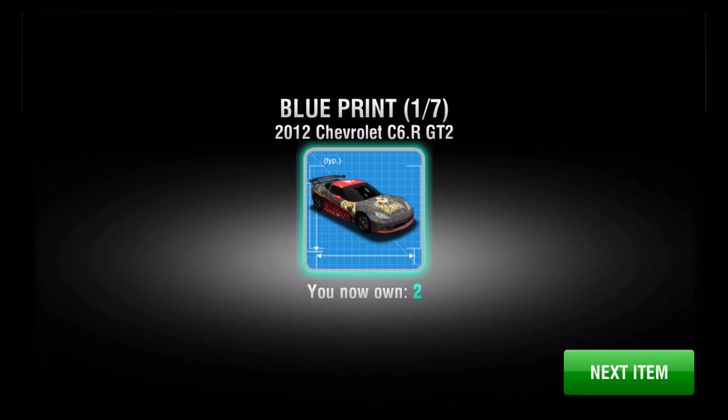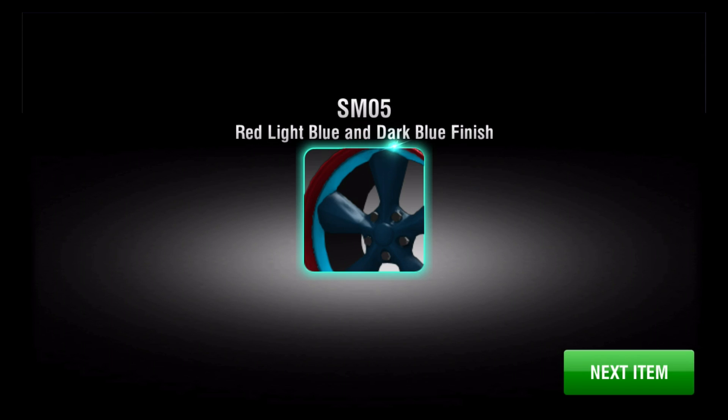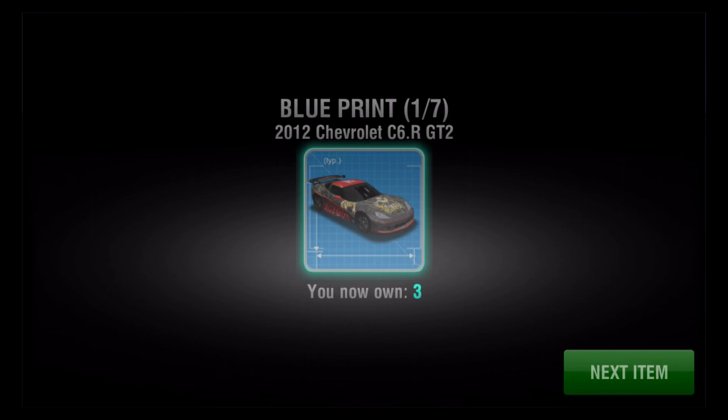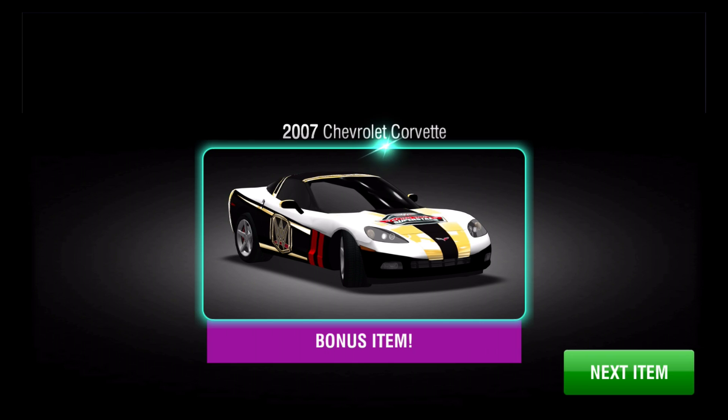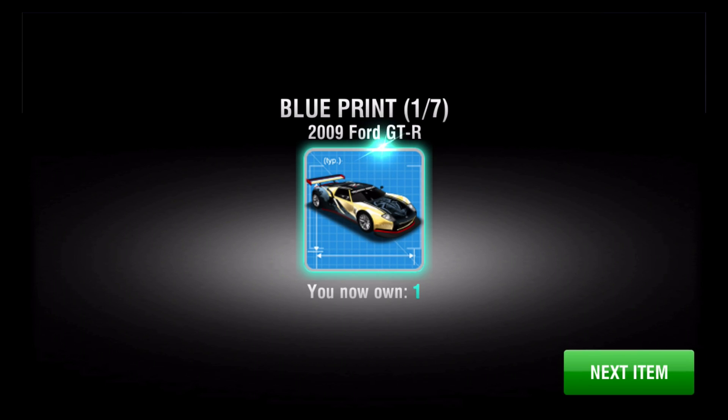We got our 2012 second blueprint. We got more rims, and by the way guys, I still have a lot of WWE rims, so just let me know if you guys are interested in them. Next item — we got three, are we going to get this one? We got a car. Oh no, we got another car. I have a whole bunch of these guys, I'm not too excited about that. Oh, these rims look pretty cool — these are a little different than last time.